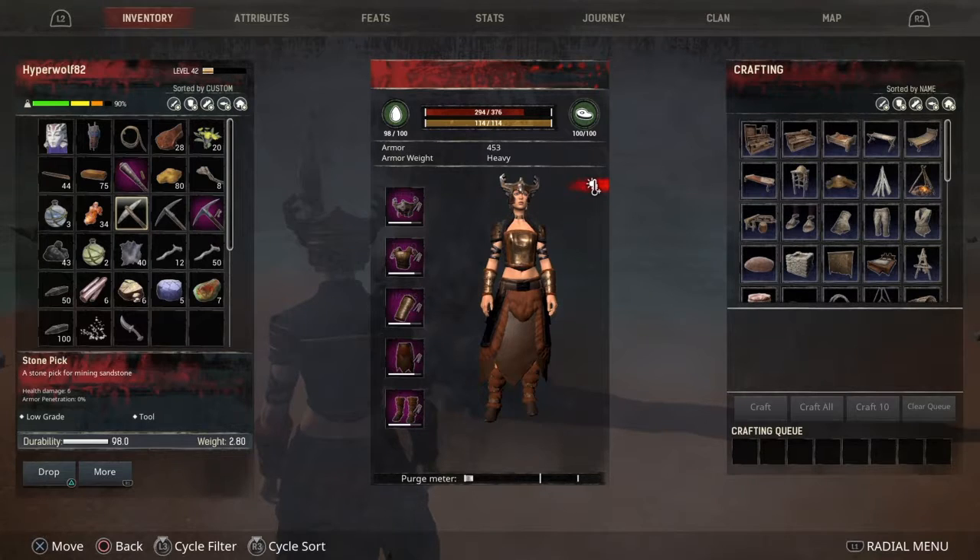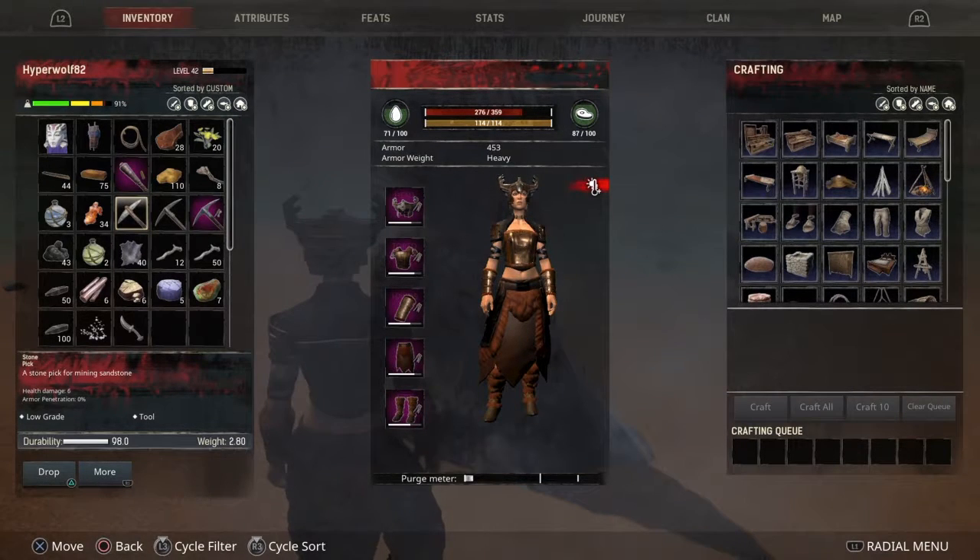To gather the Brimstone, you're going to need a pick. If your server has standard gathering rates, you can see about 14 Brimstone per node from the stone pick, about 20 from the iron pick, and 30 from an upgraded steel pick.